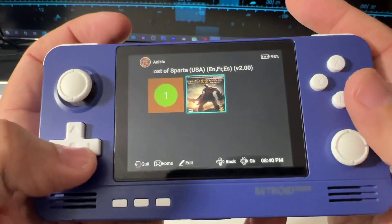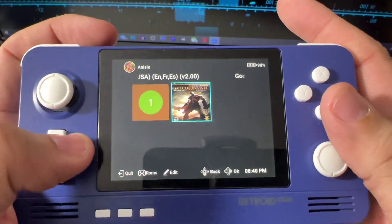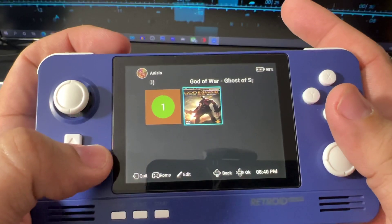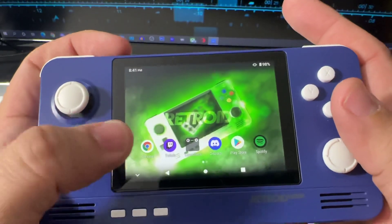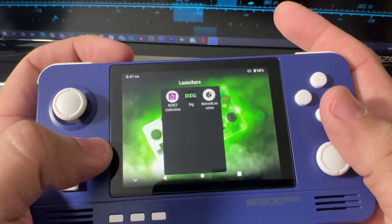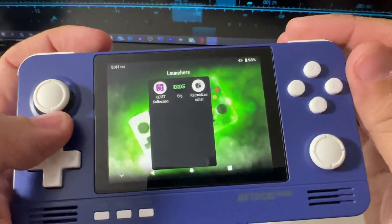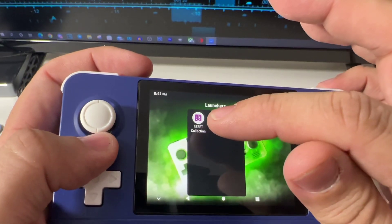The first one that comes with the console — let's call it the Retroid Launcher — is not the best choice right now. They say the next update will include a lot more systems, but not now. So when you open the box and get home, you're not gonna have everything you need. I'll cover the update when they release it.